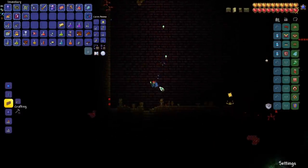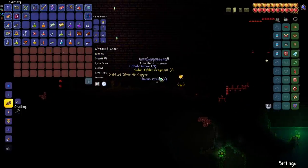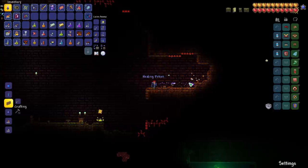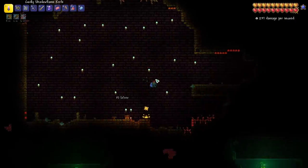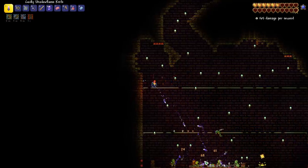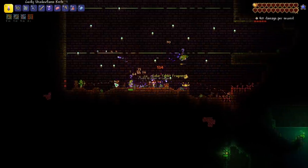It looks like we've reached the final room. Let's go ahead and remove all the traps from here. I don't think we're ready to fight the Golem just yet, but we can get everything kind of set up. This is a pretty good sized room — I think we'll be good to go for this fight. What we can do is just put some platforms across this, maybe like two layers of platforms. Now that we've got our arena, I'm just going to clear out these enemies and pick up the Solar Tablets that they drop. Then I think we're good to go — we can start farming up some Solar Eclipses.